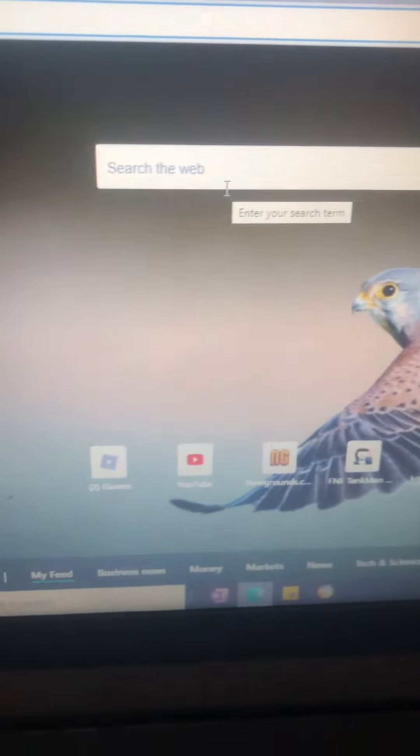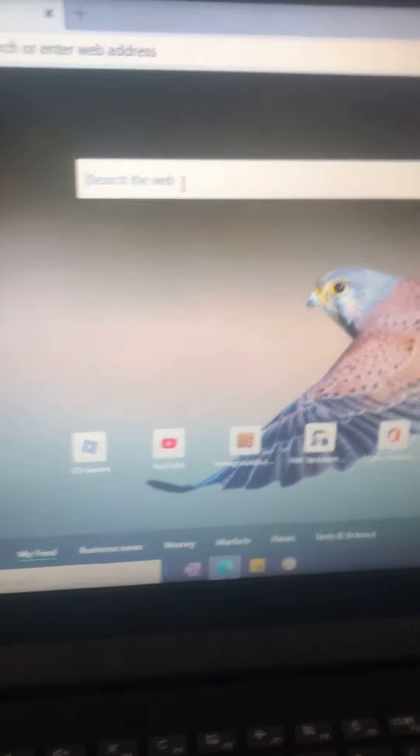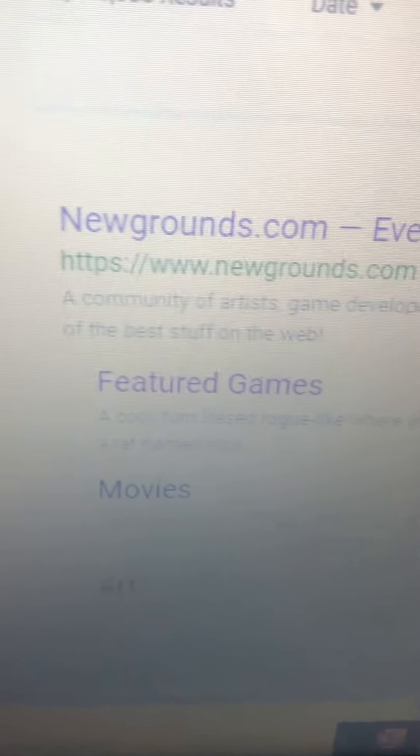First, you got to search Newgrounds.com — link in the description, whatever.